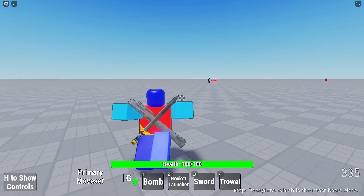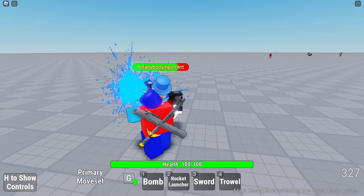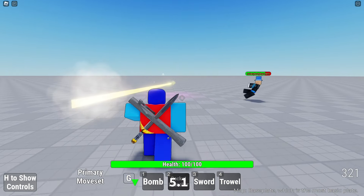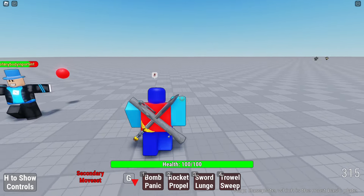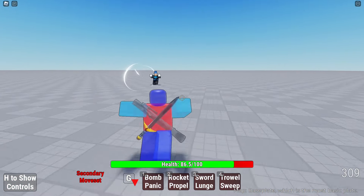Hey, you were shooting rockets at me earlier, so let's go. Come here, let's fight. Where do you think you're going? Paintball. Uh-oh, rocket launcher - I think I hit him, I'm not sure. Hey, where are you going? I blocked it! Wait - damn it.